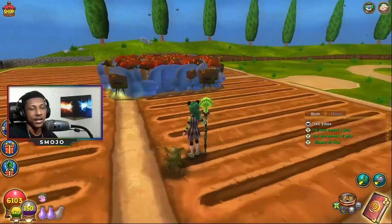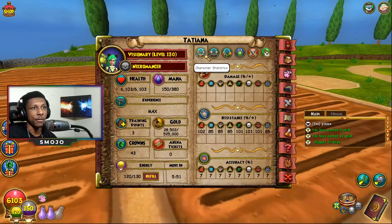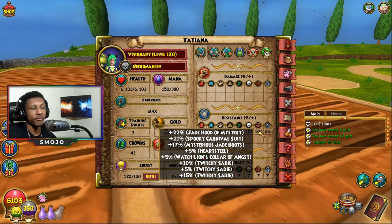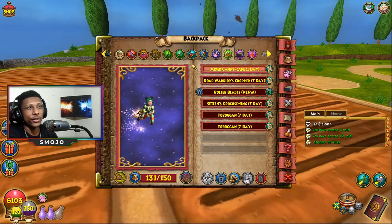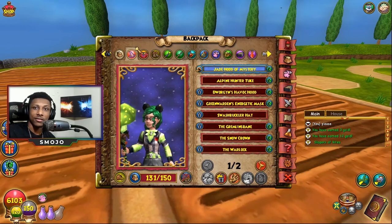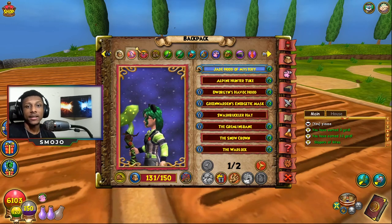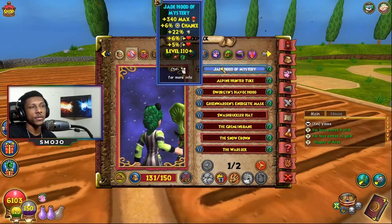At the moment my stats are 85 resistance to everything and I have immunity to four different classes. I get this done with jade gear, the ring, and everything. I'm just gonna go down everything I have from hat all the way down to my deck and the cards that I use.